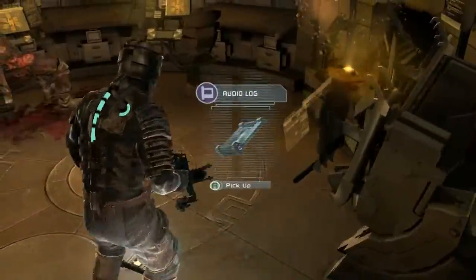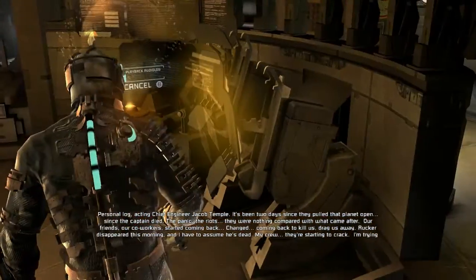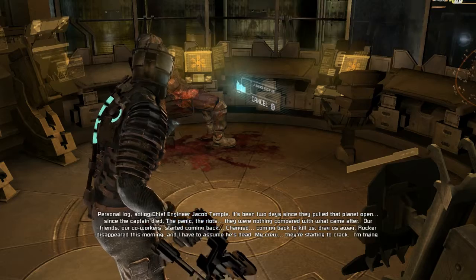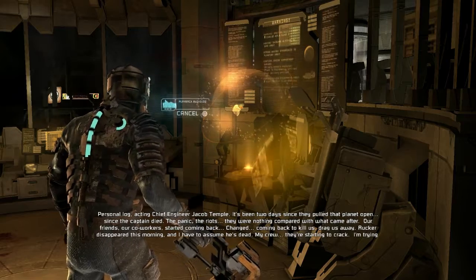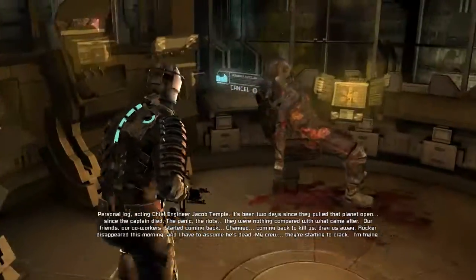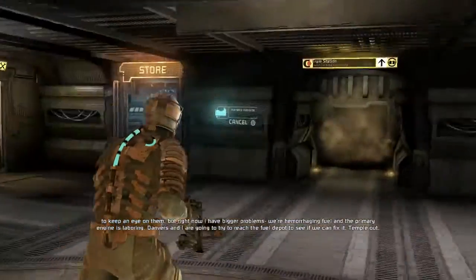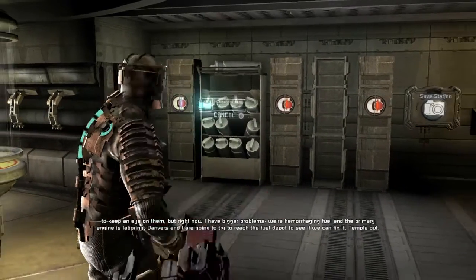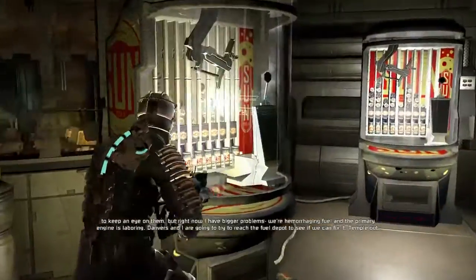Audio log. Personal log, acting chief engineer Jacob Temple. It's been two days since they pulled that planet open, since my captain died. The panic, the riots — they were nothing compared with what came after. Our friends, our co-workers started coming back. Changed. Coming back to kill us, drag us away. Rucker disappeared this morning, and I have to assume he's dead. My crew, they're starting to crack. I'm trying to keep an eye on them, but right now I have bigger problems. We're hemorrhaging fuel and the primary engine is laboring. Danvers and I are going to try to reach the fuel depot to see if we can fix it. Temple out.